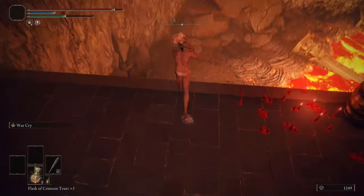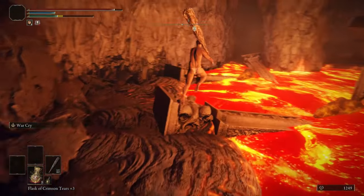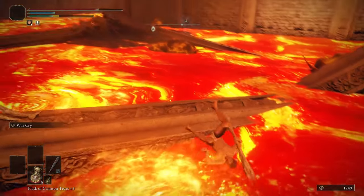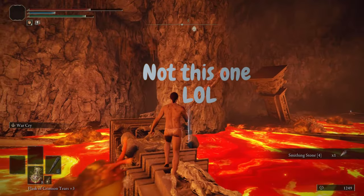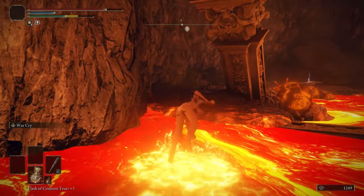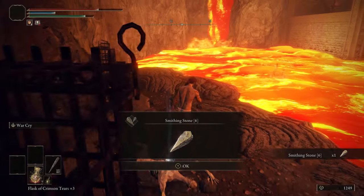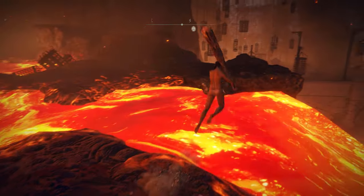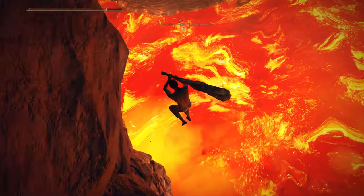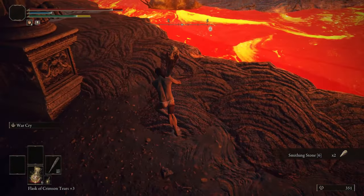First we want to progress normally through this area towards the first site of grace, but this is important — do not light the site of grace. Instead keep running on through and over to this plus six smithing stone. And once you get here, either die or return back. Once back to our original starting point we will now do some parkour off a cliff, and over on a nearby rooftop will be our next couple of plus six smithing stones.